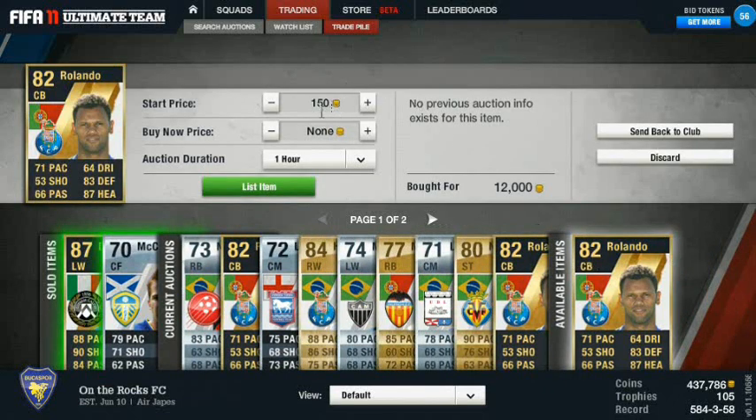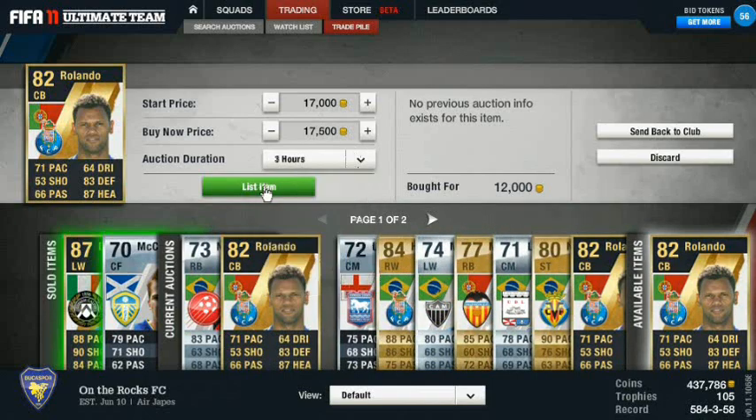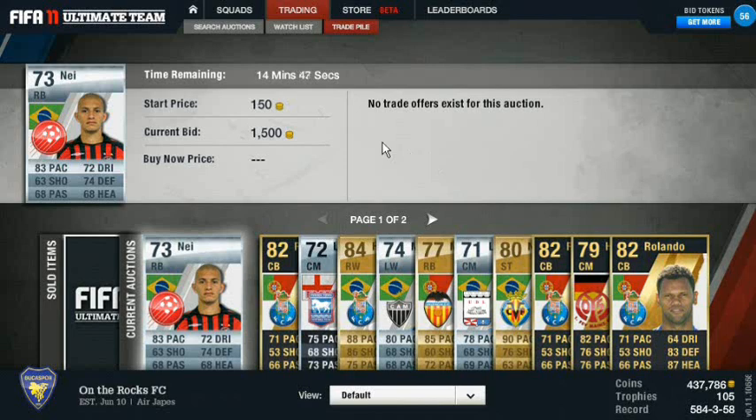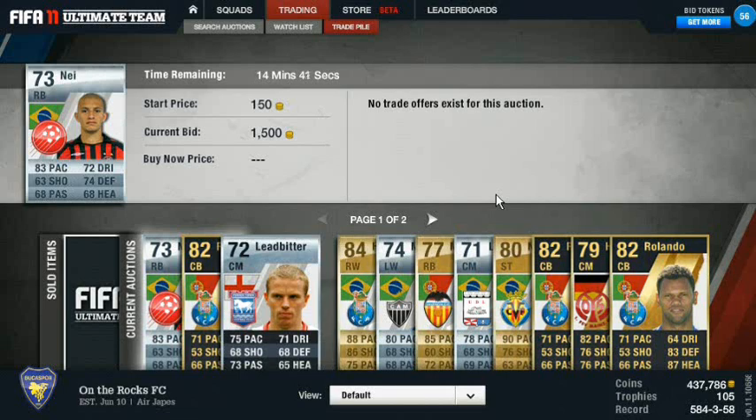Got another Rolando here that we bought for 12,000 - we'll go ahead and list him at 17,000 start price, 17,500 buy now. Because I have one up that's expiring soon, I'm going to list this one for three hours so they're not too close together. Louis Holtby usually goes for 2,000 coins but he's default set as a center attacking mid and somebody has moved him to a regular center mid. Those cards go for 7,000 coins, so essentially I picked him up for less than the card itself would have cost.